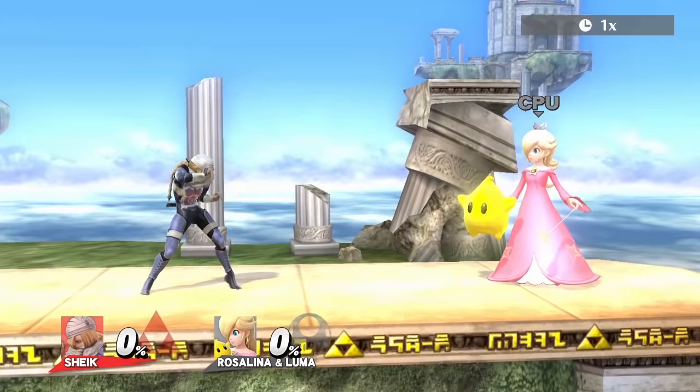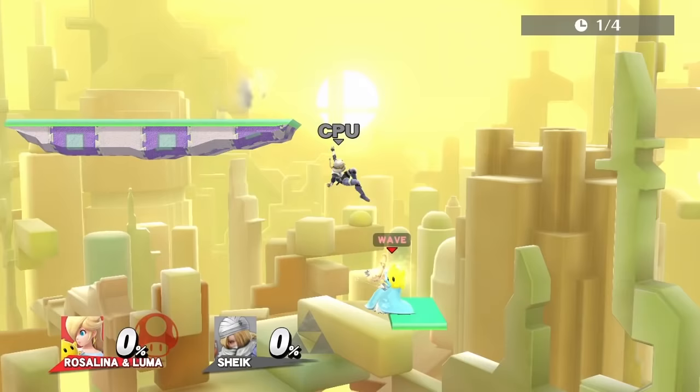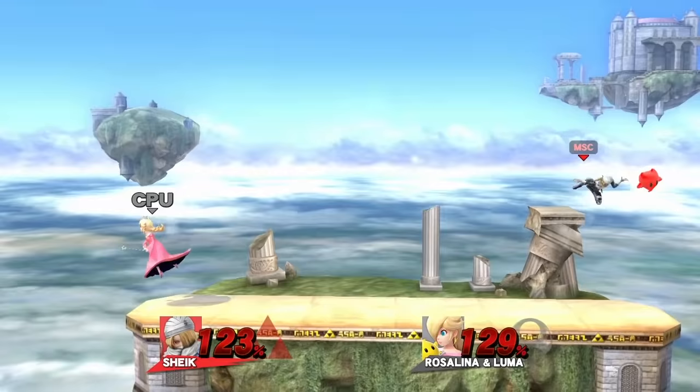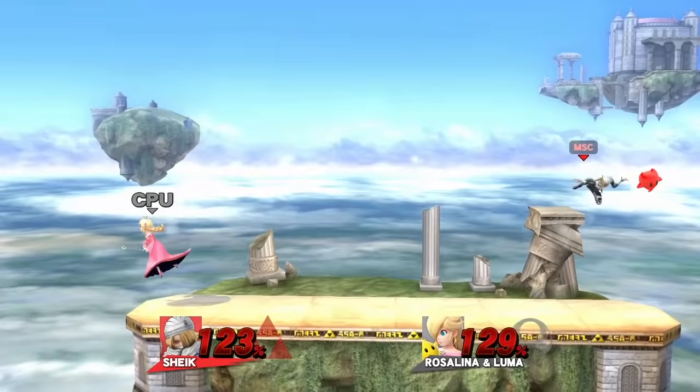Sheik's best move is dash attack, because it comes out really fast and has decent range. For edgeguarding Luma, use up air. A good combo is dash attack into forward airs — if Rosalina is far away, you can potentially carry Luma off stage with it.